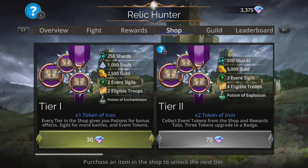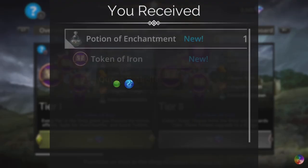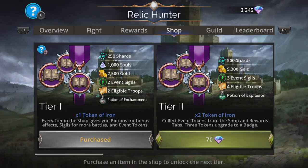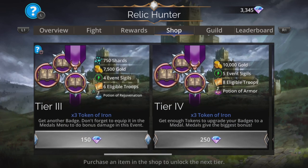You can grab the tiers from the shop, but the most handy one straight away is just Tier 1. You get a Potion of Enchantment, so all your troops start enchanted at the start of each and every battle. You get another token and extra troops and other stuff too, all really cool. As you progress further, you can pick up more tiers to progress further in the event.